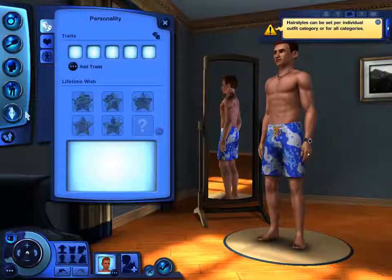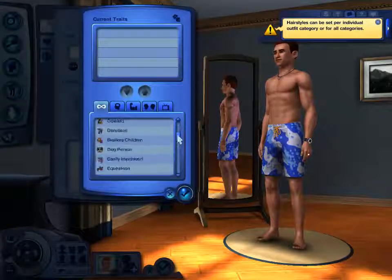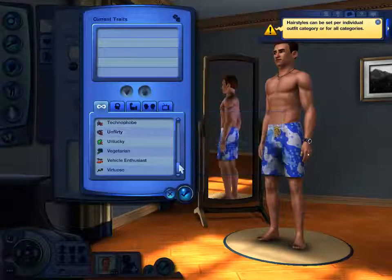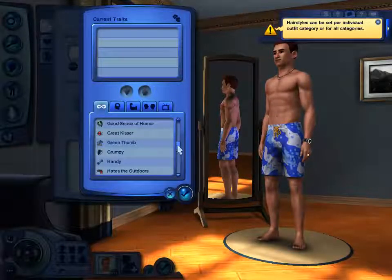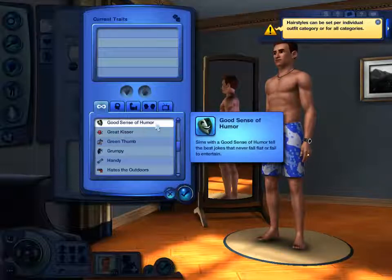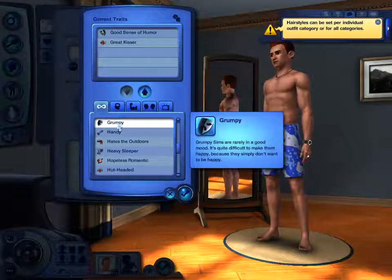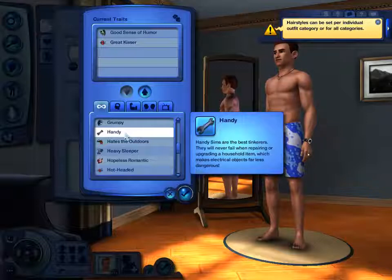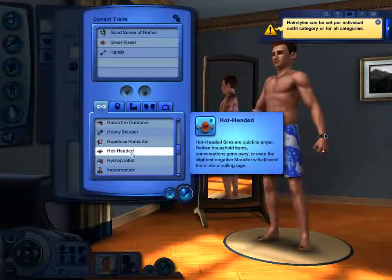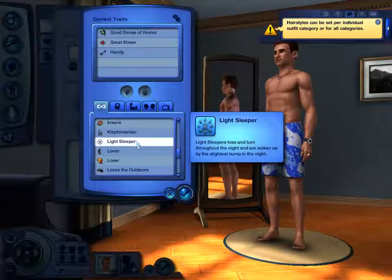So what kind of personality are we going to give him? Looks like we've got five traits we can add. There's quite a lot here. He could be unflirty — no, I definitely want him to be fairly switched on. We can make him a great kisser, or give him a good sense of humor. I'm going to give him a good sense of humor and make him a great kisser. I could make him handy — it'd be pretty handy if he was handy, he could repair things around the house. I'll give him handy as well. There's also cleptomaniac — that would be quite interesting.